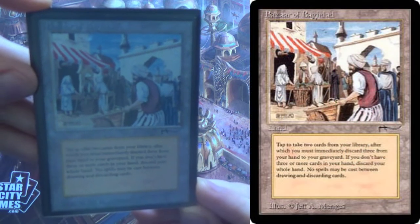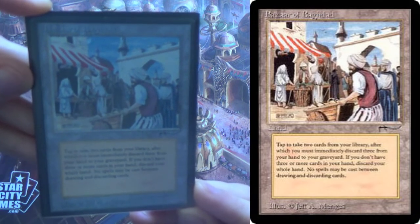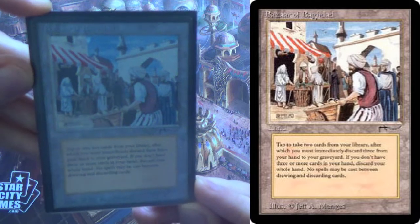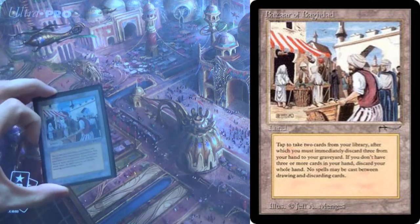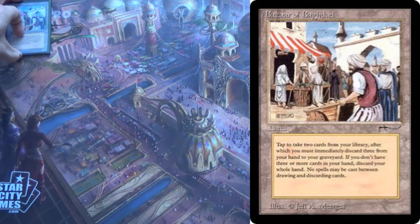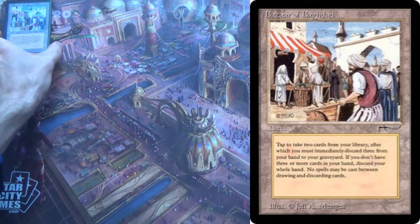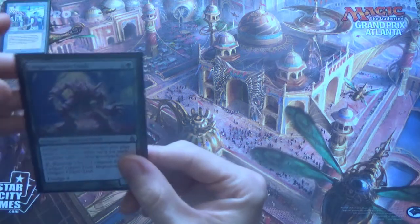Basically, it's a land that doesn't tap for mana, at least not on its own, but it lets you tap it to draw two, discard three. And if you think about it for just a moment, you realize: well, I drew a card for turn, drew two off this, and then discarded three — I'm right back to where I started. That's how Richard Garfield intended for the card to be played, but that falls apart pretty quickly when you add in dredge.